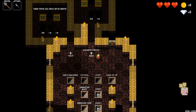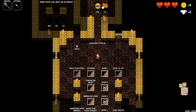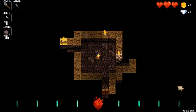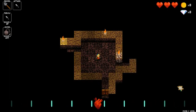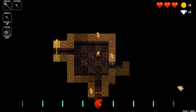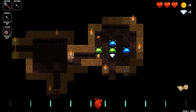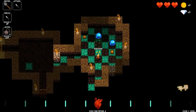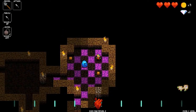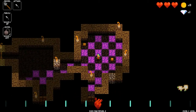This game is called Crypt of the Necrodancer and you can see that the floor is changing as I move. The game is a rhythm based game and it's played by keeping in time with the beat. You can see a little heart beating along the bottom of the screen and like most rhythm games you have to stay in time with the music. You can see the disco squares here so as long as you're moving in time with it you get multipliers like bonus coins and things like that.